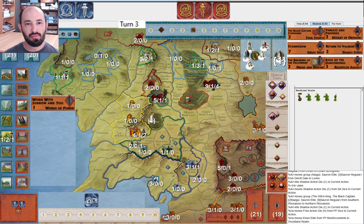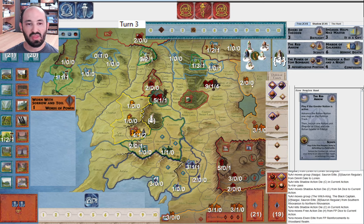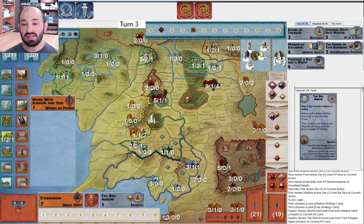They keep moving. I have a choice of moving that regular into Old Forest Road to try and block the Witch King, and I do have Scouts — but I'm thinking I want to play Scouts and the Red Arrow as a card, because it's a powerful mustering effect and I can just get an elite outright in Woodland Realm. They move and attack Dale. I'm a little surprised by that — why bother attacking there? I guess they wanted to cycle Great Host, or they just thought it was an opportunity.